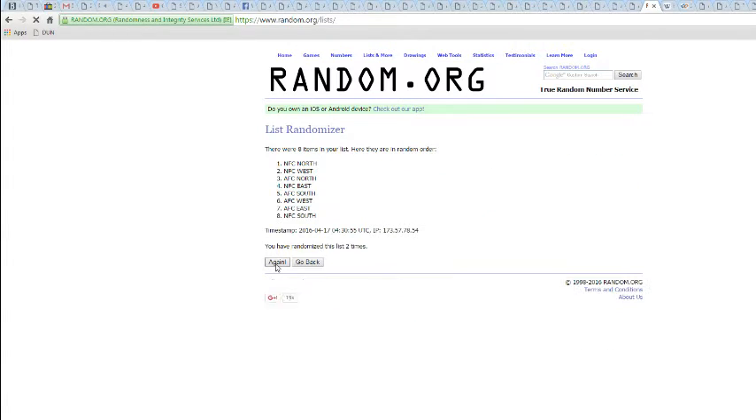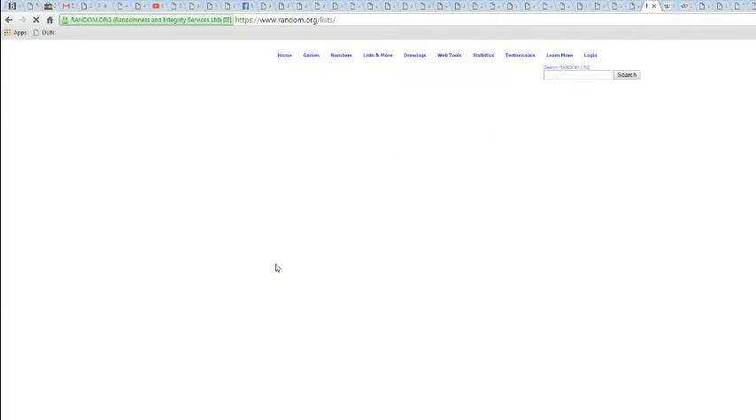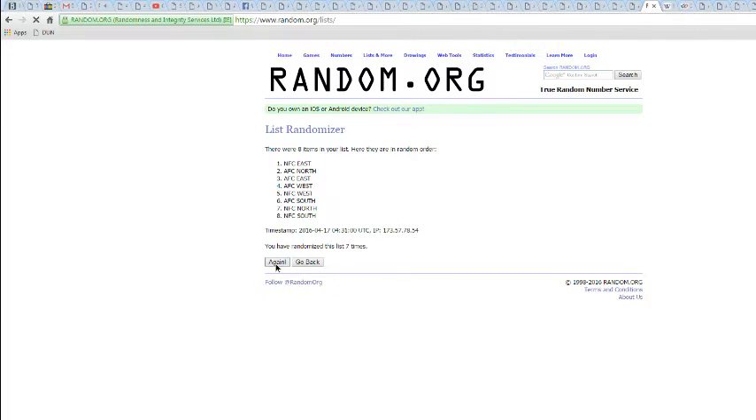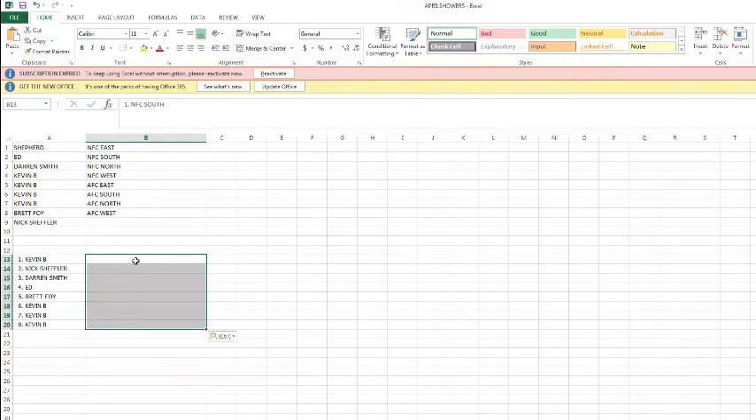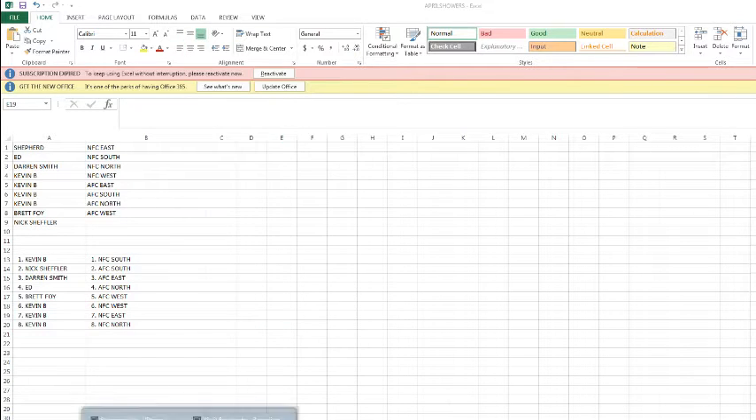Everyone gets to the grand division for 2015 Lux. Once, twice, thrice — going through ten, eleven, twelve. NFC South on top, NFC North on the bottom.